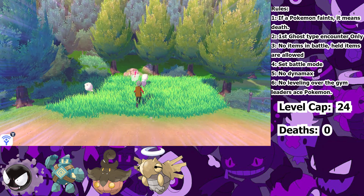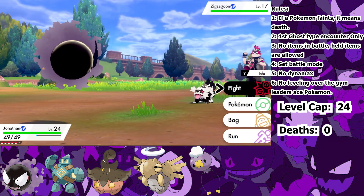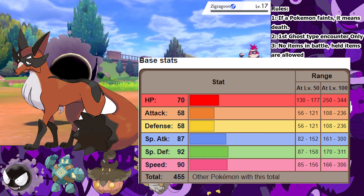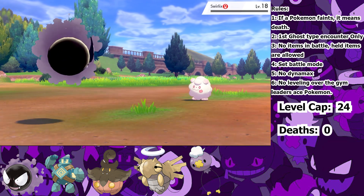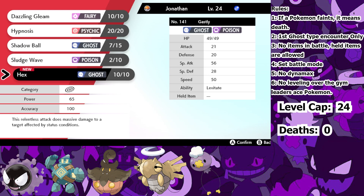Moving on, I head over to Route 5 and catch myself a Drifloon, which I named Josuke. Next up is another Team Yell battle, but this time I'm really worried — they have a Thievul on their team which has a really good base Special Defense stat. Meaning if I'm unable to one-shot it, it will take out my entire team. So I decide to level up my Gastly up to the level cap to ensure it one-shots the Thievul with Dazzling Gleam. As long as I don't get a low roll, of course.